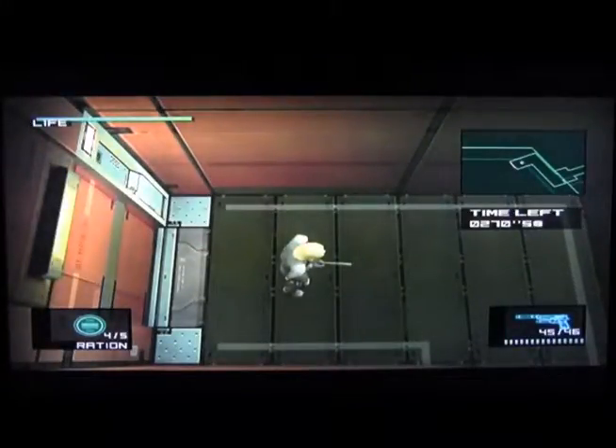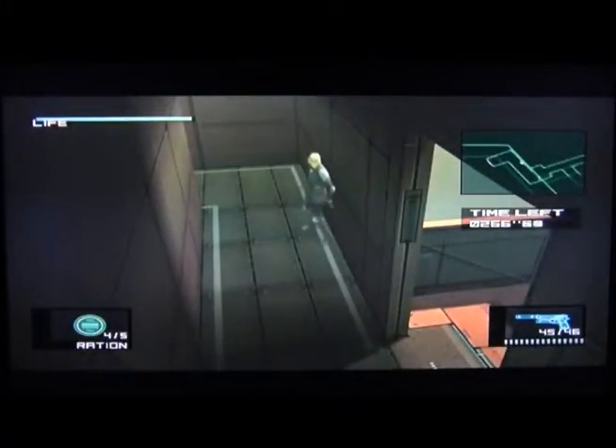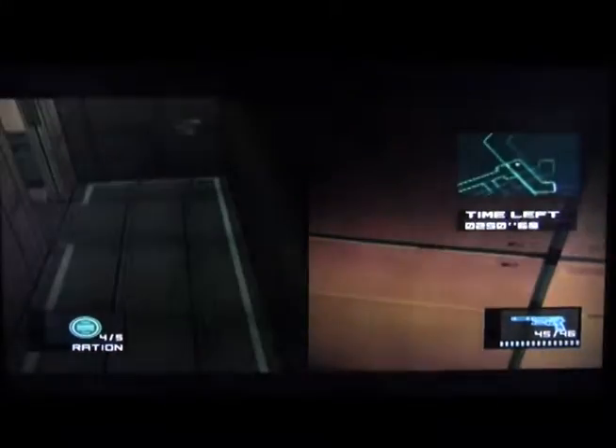Hey guys, it's Toll House again and welcome back to my Metal Gear Solid 2 Sons of Liberty walkthrough. Right now we are going to head to face Fat Man. I have 250 seconds left to do that, and I could probably get there in half that time or even better.